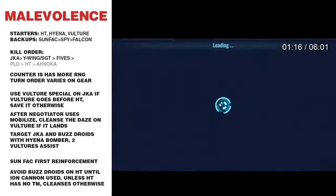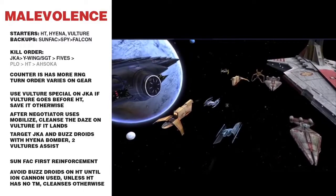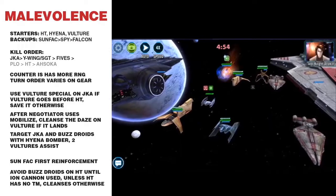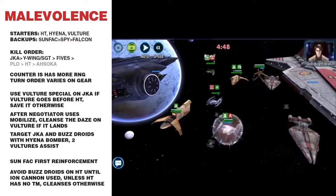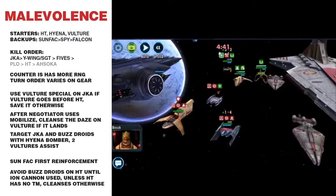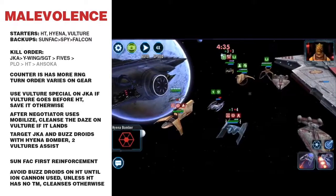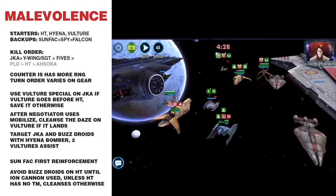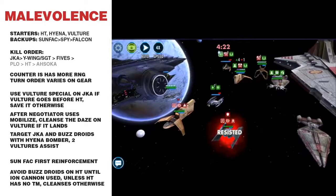I use the Falcon as my reinforcement. The Vulture Droid is hit — I'm targeting Anakin. I'm taunting, even though it's going to get cleansed, but it's able to soak up the buff immunity from Anakin. Now Mobilize occurs — I'm cleansing the Vulture Droid because I don't want the daze there. On Hyena's turn I want to target Anakin and do as much damage as possible. The buzz droids do some damage on Anakin, now Sergeant comes in.